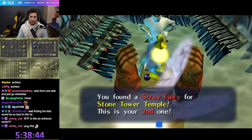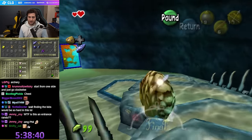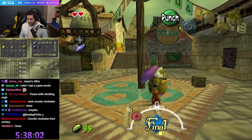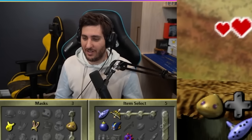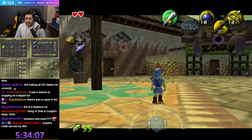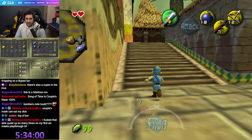Ew. That's the worst. Bomb game? Honey and Darling had a bunch. I hate everything. That's so shit. What now? Inn or Mayor's Office? Let's do the Mayor's Office.